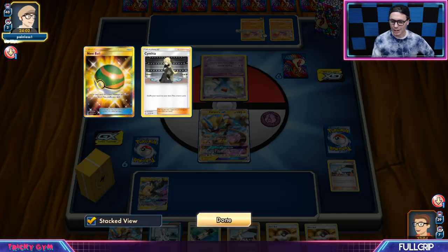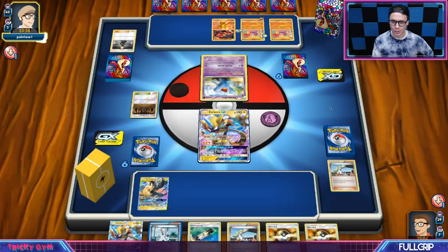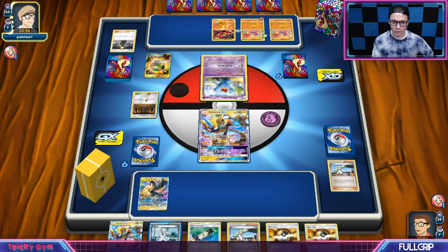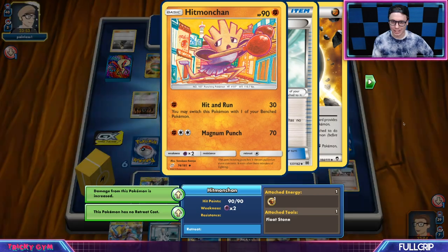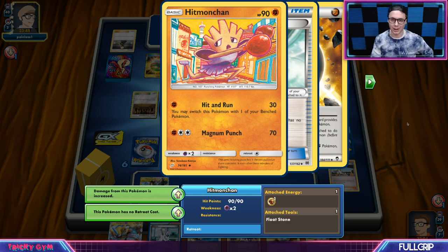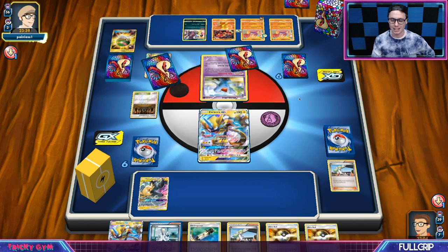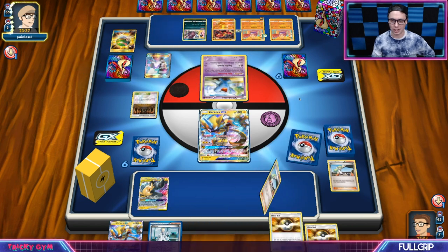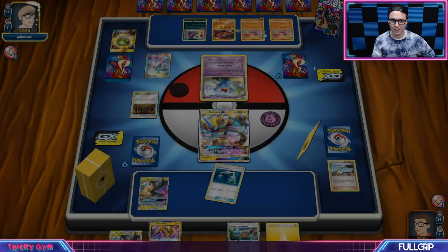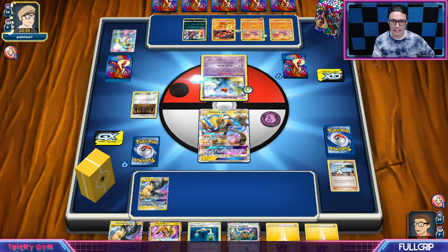So the Hitmonchan deck — is this deck real? It can't actually be real, right? Hitmonchan only does 30 damage. They've got Shrines and Hitmonchan. The Hitmonchan deck seems kind of legit — it's going to be able to hit and run into this Hoopa, that's for sure, and we can't really beat that.